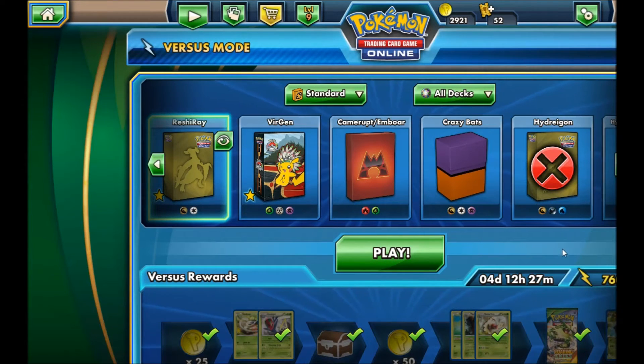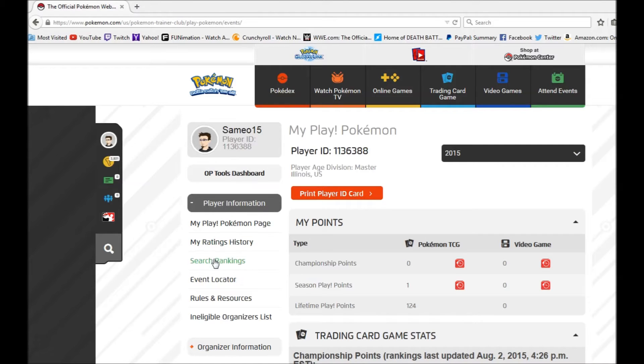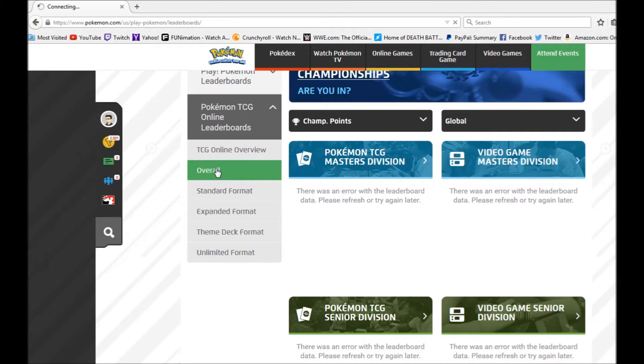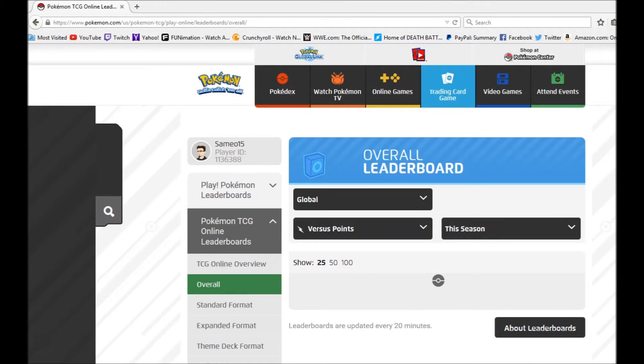Now I'm going to show you how to get into Pokemon TCG Online Rankings and all that stuff. First you log in, and then go to My Pokemon Page, where I'm at right now. Click Player Information, and then click Search Rankings. Then you click Pokemon TCG Online Leaderboards. I'm going to click Overall for right now. And just like that, you're at the Pokemon TCG Online Leaderboards.